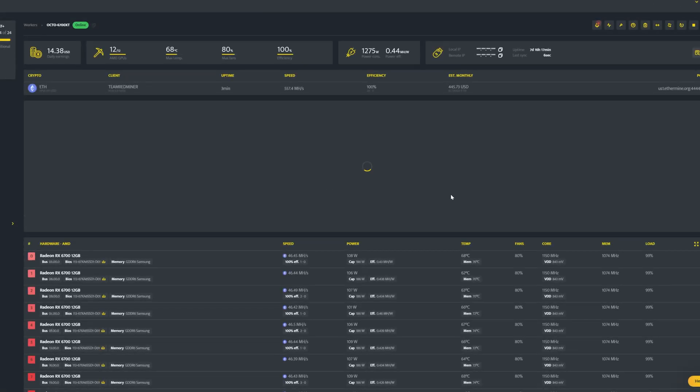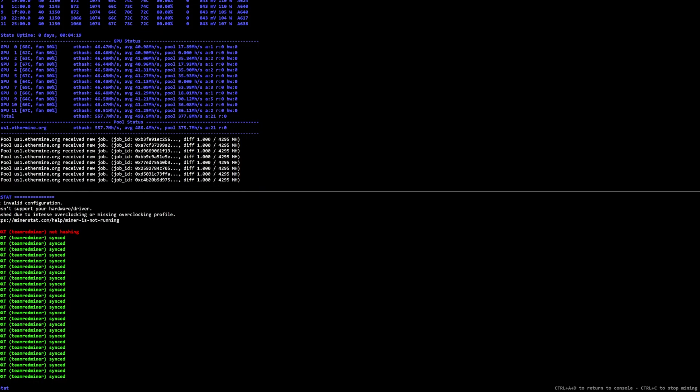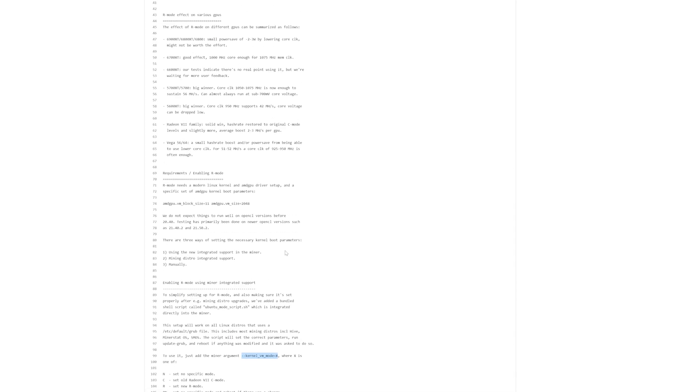We're back and after about a minute everything looks rock solid, just like before. We are on the beta version. Now let's go ahead and mess with the overclocks — I do have a list that I'll go through one by one in case you have a 6700 XT and want to mimic what I'm doing. I'll be pretty aggressive with overclocks in the beginning. The Team Red Miner text file notes that R mode has a good effect with a 1000 MHz core, which is also enough for 1075 MHz on the memory clock.